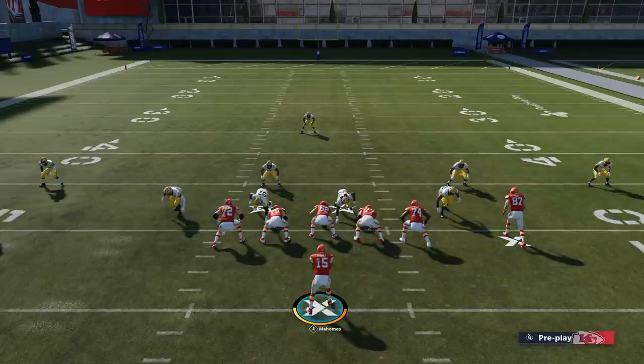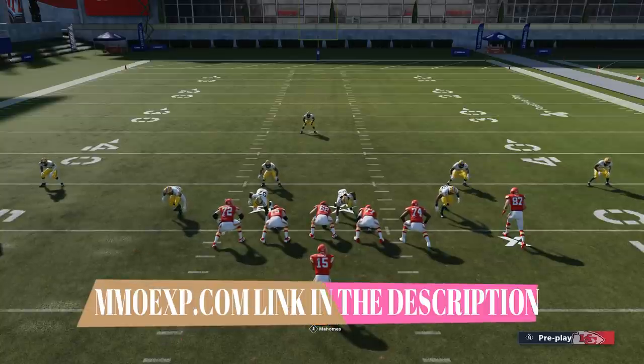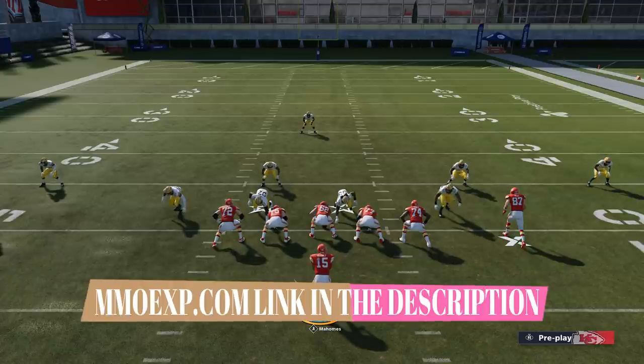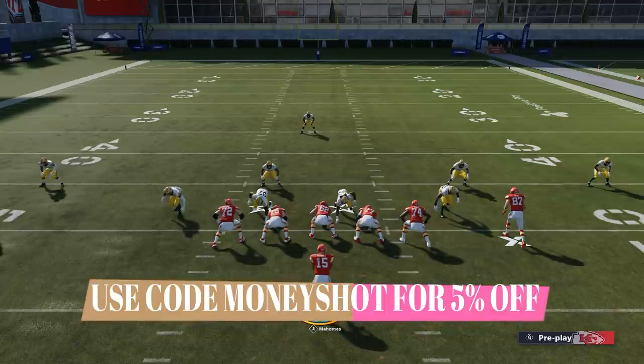Before I start this video, as always, if you want to get your MUT team up, make sure to check out my coin sponsor MMOXP.com — link in the description below. Use discount code MONEYSHOT to get 5% off what's already the cheapest coins on the market. Make sure to check them out if you play MUT.